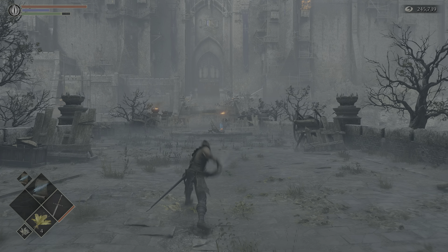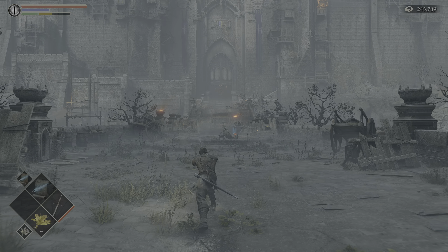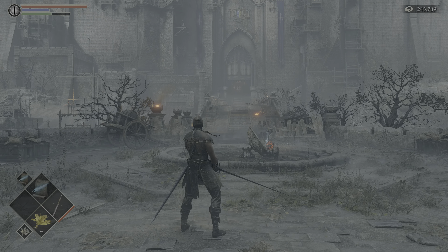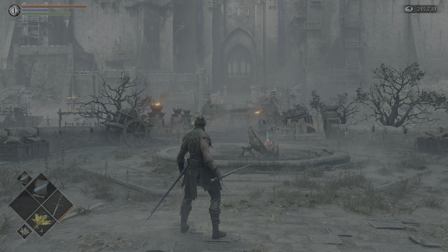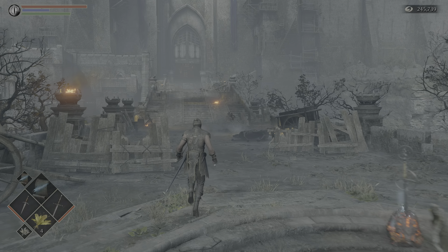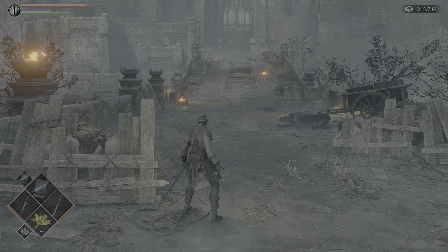And then you've got your backstep R1, rolling R1, and running R1. Rapiers do more damage with parry ripostes, so your ripostes should do extra damage.